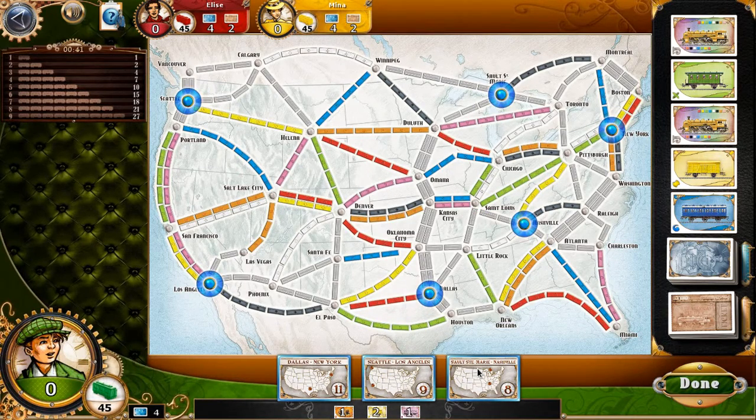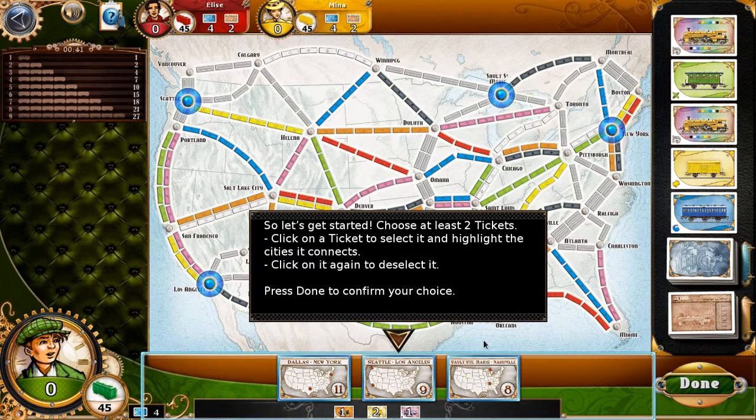Let's select all three of them. So Seattle to Los Angeles is a bit out of the way, but on the other hand it's a fairly straightforward route by the look of it, with double trains all the way.